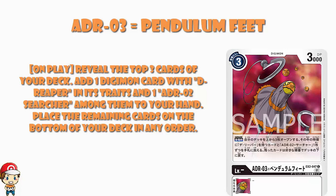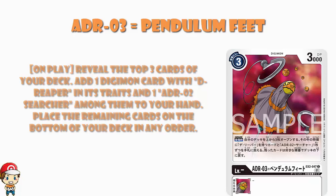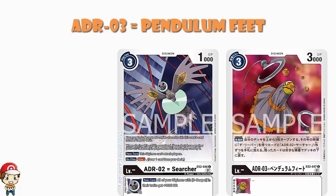All these cards have D-Reaper in their traits. ADR02 Searcher is relevant here — translated proxies come from the folks at digimoncard.dev — and you can have up to 50 copies of it in your deck. So when playing Pendulum Feet and looking at the top three cards for a D-Reaper or an ADR02 Searcher, you can have like 49 of them in your deck, which really tilts the odds in your favor.